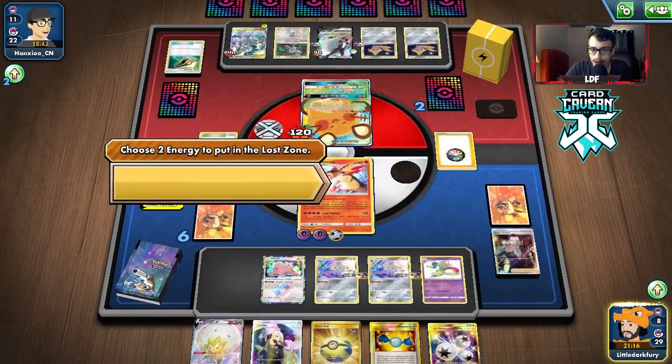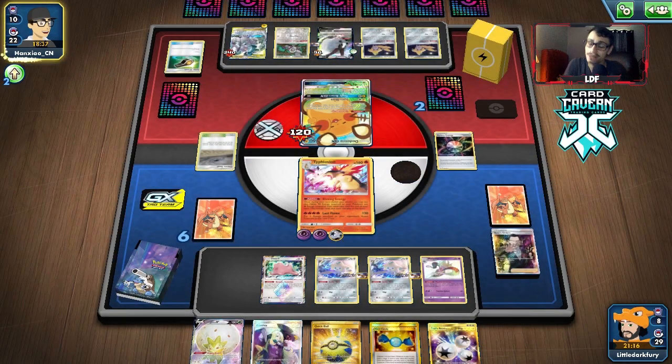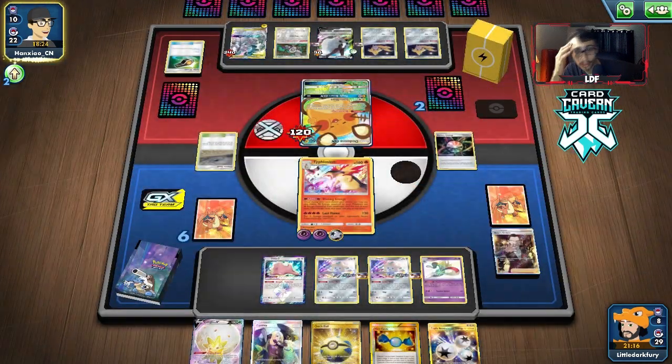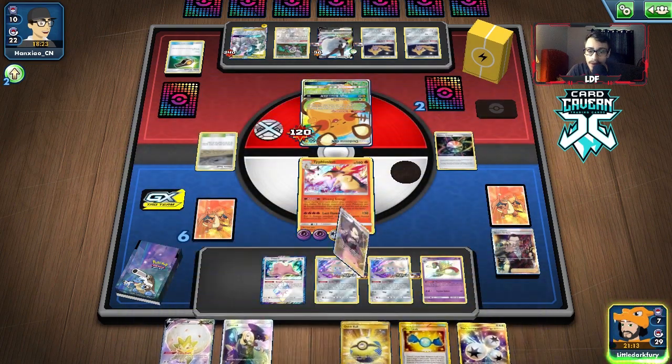Blazing Energy - we might actually have them! Lost Flame - not knocking them out, that's the only issue with Typhlosion, it doesn't one-shot. But we are going to get more energy into the Lost Zone. They're down eight energy and they've got to be out of energy. We have Eldegoss so we can get another Boss. We might need the Quick Ball in case they Marnie us. It looks like we're going to win - they're out of energy altogether!